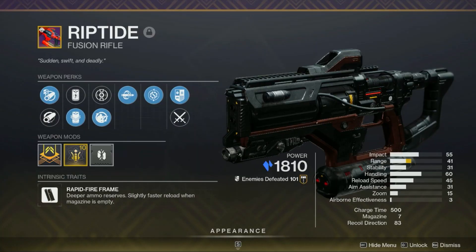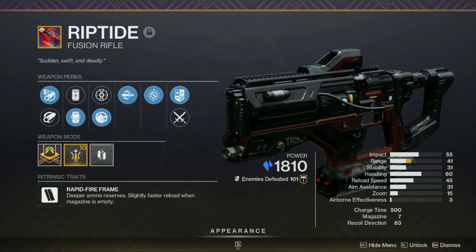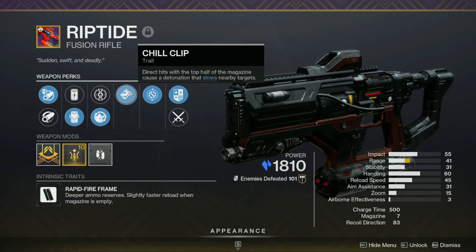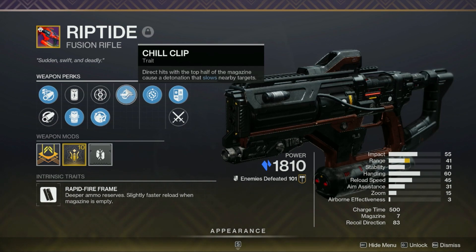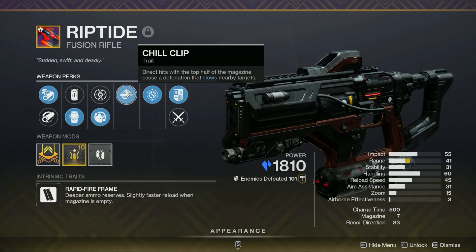You can tweak this setup even more by making sure you have the right weapons and the right mods. For my setup I use the Riptide fusion rifle in my kinetic slot for a few reasons. Number one, it's one of the only fusion rifles that can drop in the kinetic slot, and it can also drop with the Chill Clip perk. What this perk does is when you get direct hits with the top half of the magazine it will cause a detonation that slows nearby targets.